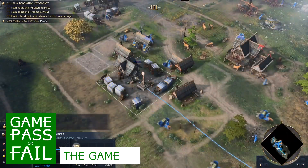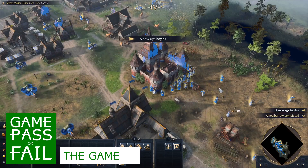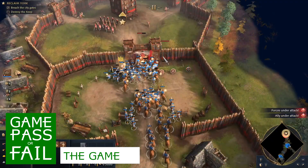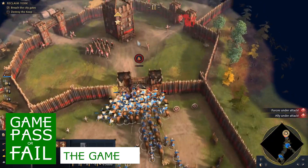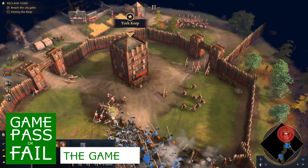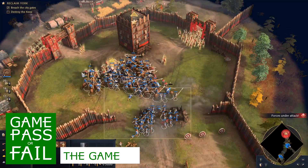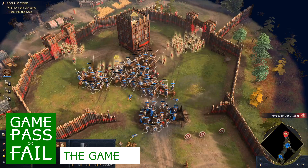These challenges allow new players to get up to speed on core concepts and experts to test their skills and earn gold medals. The other path has you going through the first of four campaigns as you follow William the Conqueror's rise and fall in England. The campaign guides you through the same core concepts, but the narrative makes it more engaging. We highly recommend this latter option.